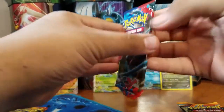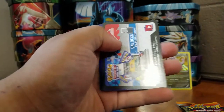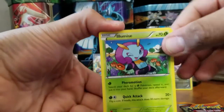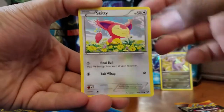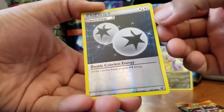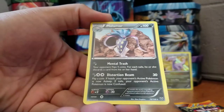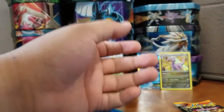Let's see what we get from the XY base set pack. We got Lumis, Cassius, Evil Soda, Skitty, Shellder, Fletching, Swirlix, Staryu. Reverse Holo Double Colorless Energy — that's nice. And a Malamar Rare. So far from the Greninja tin, nothing amazing except for that Goodra Holo.